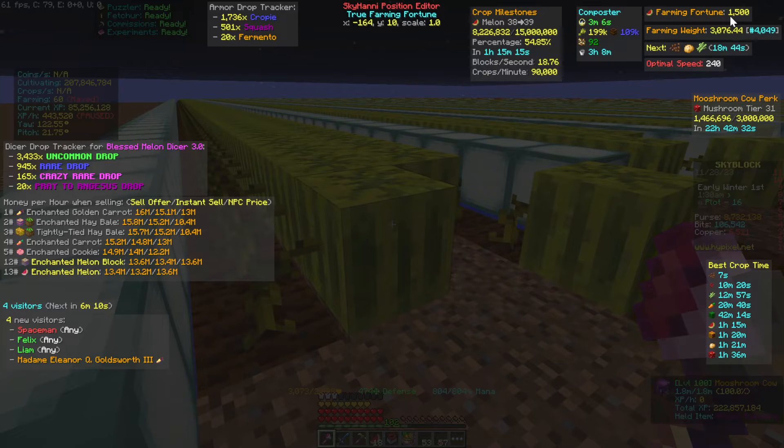The next display gives you your farming fortune, adding both your base fortune plus your crop-specific fortune. If we pressed Tab and added up my base plus melon farming fortune it would total 1,500. That way you don't have to press Tab — you just check the corner and make sure everything is equipped correctly. If I started farming and saw that number was at 1,300, I'd know something is off and start checking my gear.